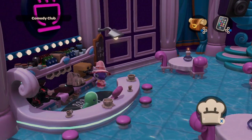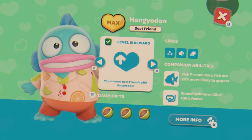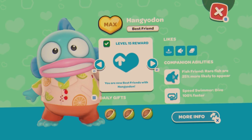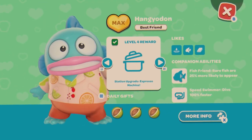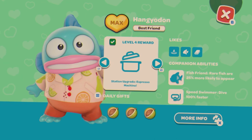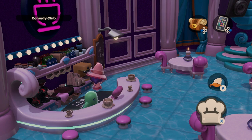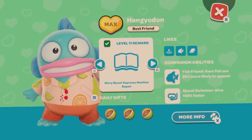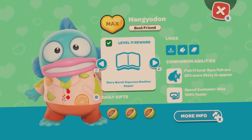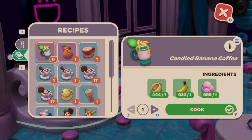Here is our next cooking machine — it's an espresso machine. To use three ingredients instead of just two, you need to level up Hangyodon. Getting him to level four unlocks that. There is also a quest where you repair the machine in Hello Kitty's restaurant, which is handy because you can use it alongside the oven at the same time.